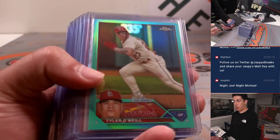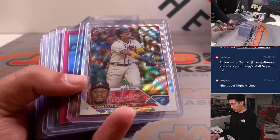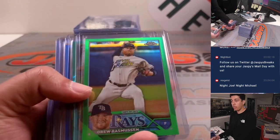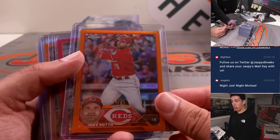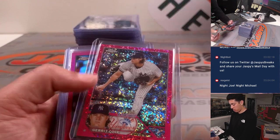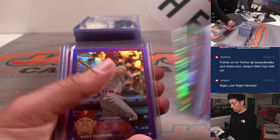Bunch of color, a bunch of refractors. Acuna to 75 — if he wins MVP, that's a $200 card right there. Pretty cool. Love that they do that now. That's Joey Votto, True Orange to 25. Bubba Thompson, Orange Wave to 25. Arenado to 99.